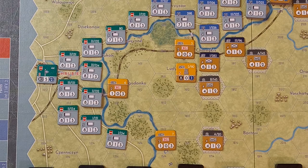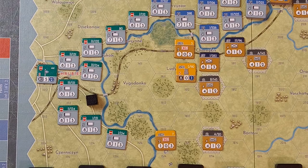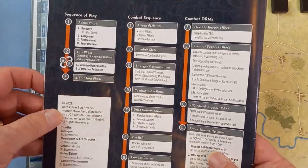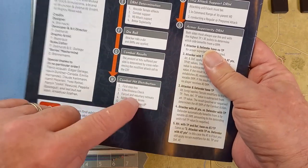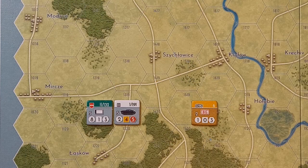On the back of the rule book is a handy combat sequence to follow. We'll zoom in and go through that. The Germans have decided to do a prepared attack, costing three action points. We should also verify we're in command range of our HQ — the HQ is only two hexes away, so yes. Now we have to determine the combat multiplier by drawing one of these combat chits for each side.